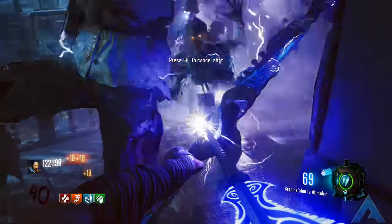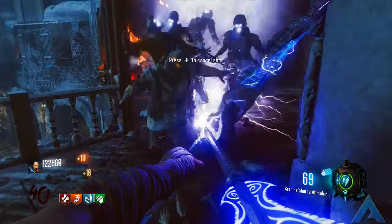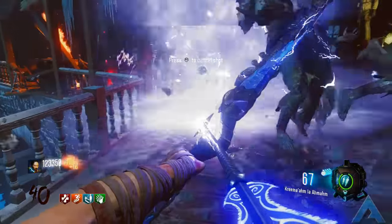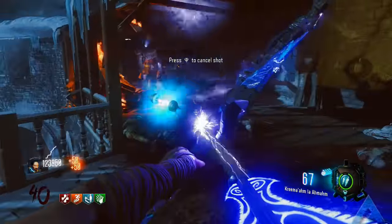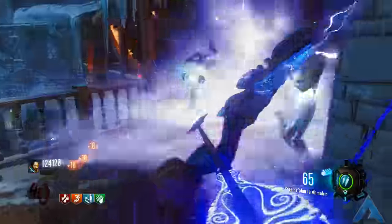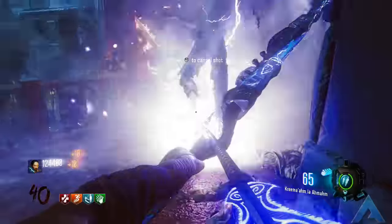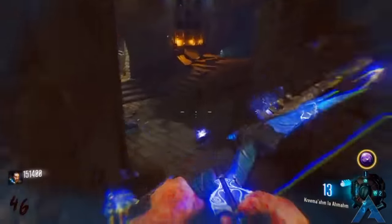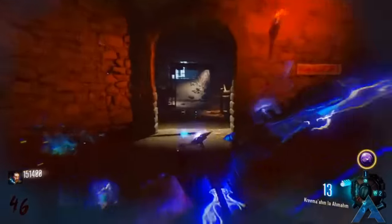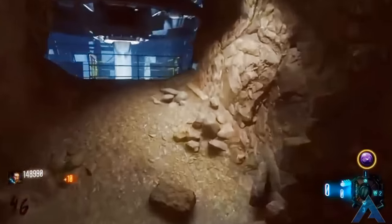I'm pretty sure you're all aware that there are two gondola stations, or just two gondolas in general, on Der Eisendrache in the spawn room. What is interesting and quite cool for this video is that someone has actually activated the second gondola that starts in the map, and he does not know how he activated it at all, which is very weird. I will provide his gameplay on screen right now. Big thanks to Lord Spingingham for this footage — be sure to check out his channel down below in the description and subscribe to him as well.